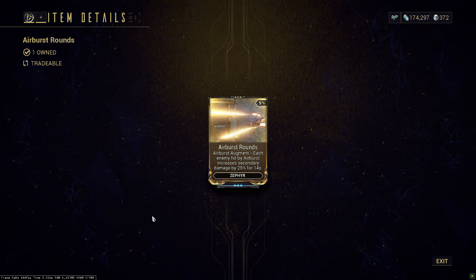So let's quickly go over how this augment works. Small warning though — it's extremely buggy. For each enemy you hit, you get the listed 25% damage increase for secondaries, and this scales with strength. The base duration is 14 seconds, which luckily scales with duration. This does create interesting Zephyr builds because she doesn't usually mod much strength, if at all.